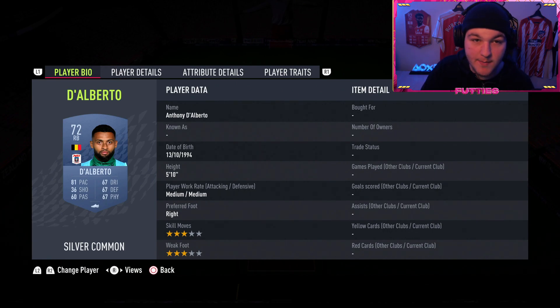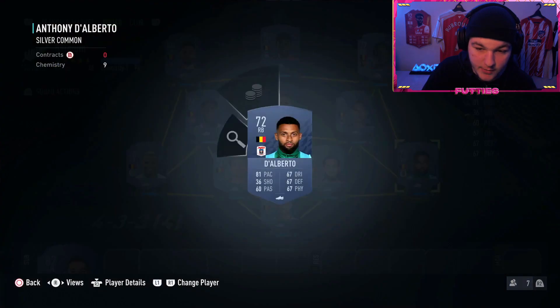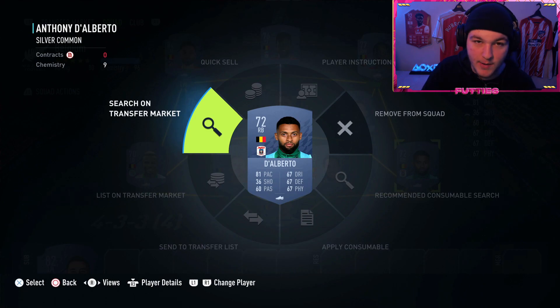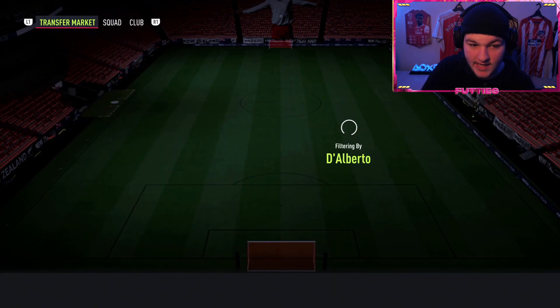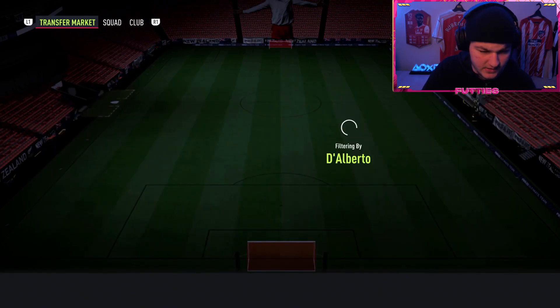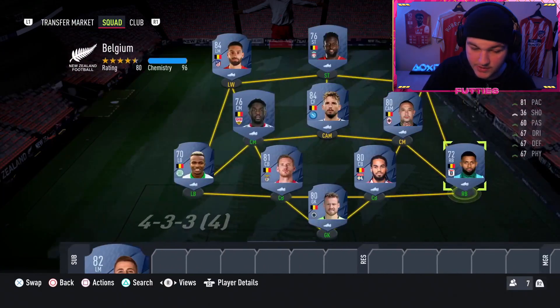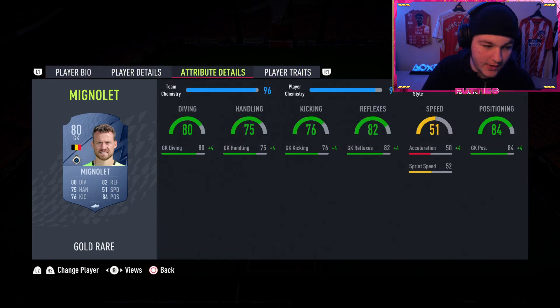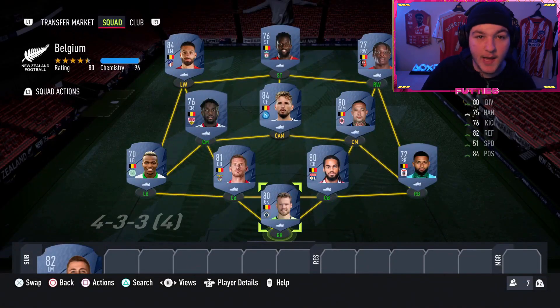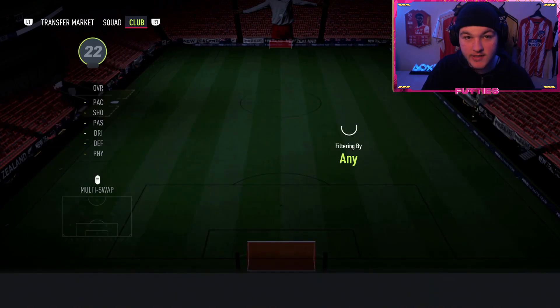Anthony Di Alberto is the highest-pace Belgian right back with 81 pace - you'll just have to settle for him. If you look at his price he's about 2,300 coins - if possible try to pick one that's already got a chemistry style on him because that will save you some coins. In goal we've gone for Simon Mignolet, six foot four, saves with feet - he'll just do the job. This is your full Belgian team.